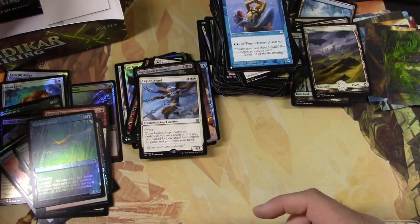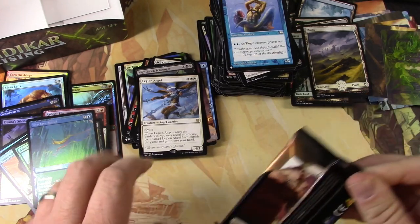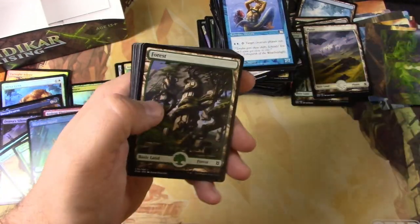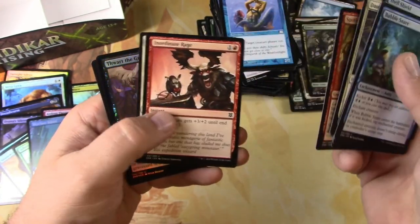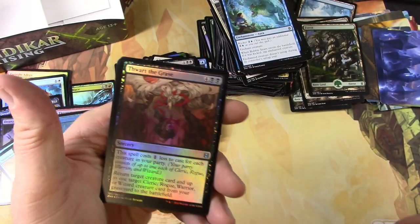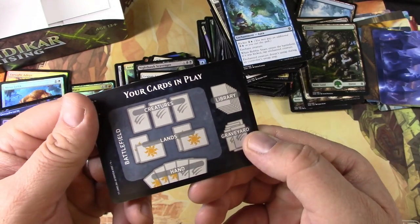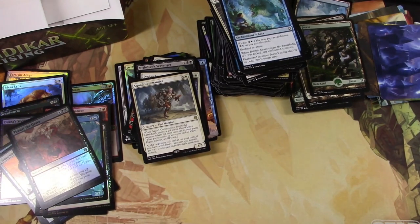Meh — it's a meh from me. That's pretty cool. Forest. Lagac Squad Commander and Thwart the Grave — that is cool art, it looks good in foil. And a 'how to play' card — just what you need in your collector-level box.